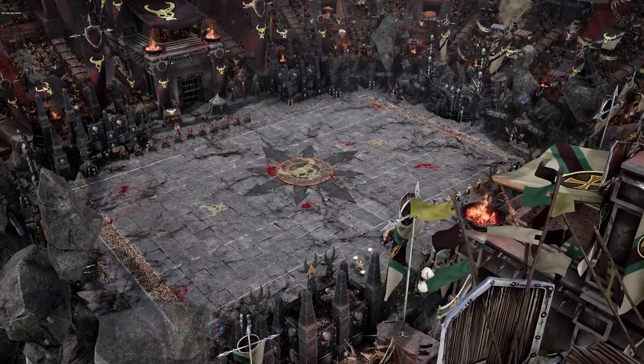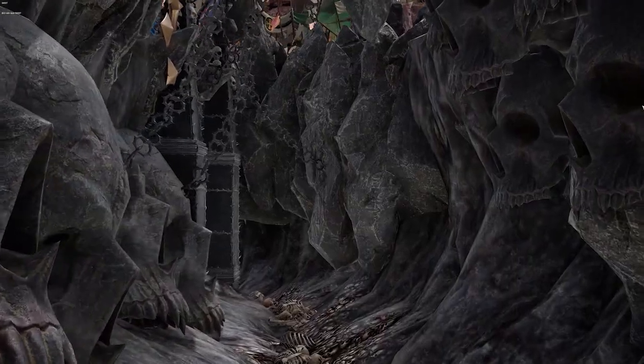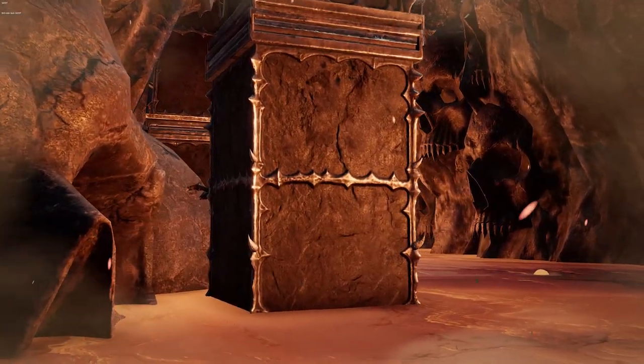Blood Bowl 3 has also given us the chance to highlight a new, major game feature: the pitches, which have specific gameplay rules. Today, we're going to give you an early look at three of them. The first is the Chaos Chosen pitch, with mounds of skulls, stone pillars swaying in the magic wind, and molten lava.